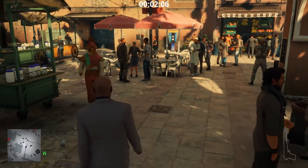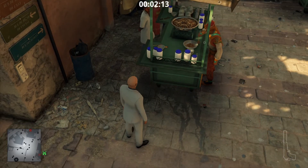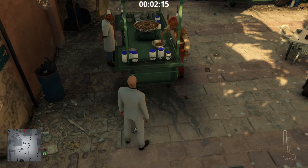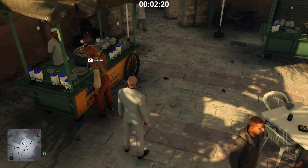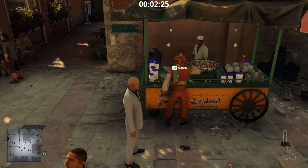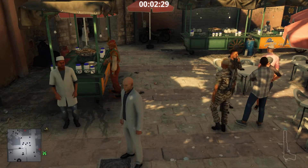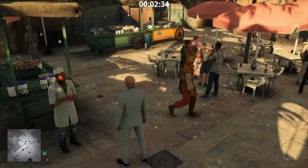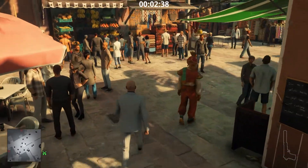It really took me time to figure out where he goes, the danger nearby, and how to make him stand up. Even if you bump into him he won't stand up, so you need something to make him move into an area where you can disguise him. You can knock him out and take the disguise, but that won't let you complete the 'Begging for It' challenge.